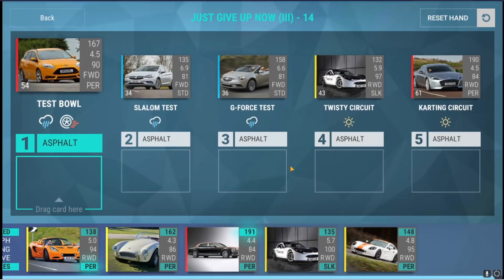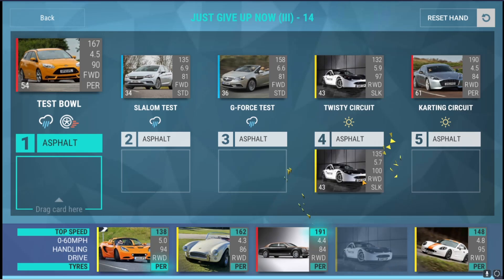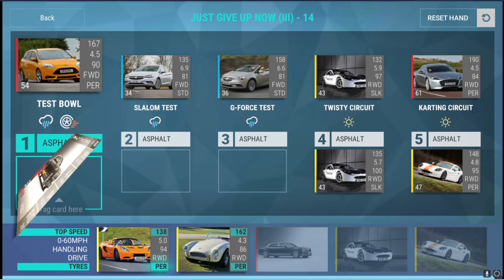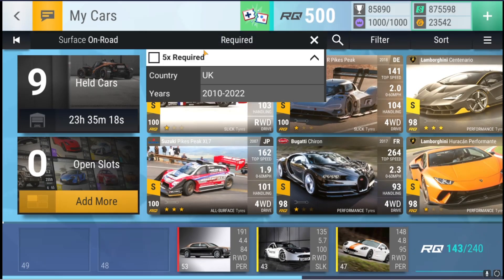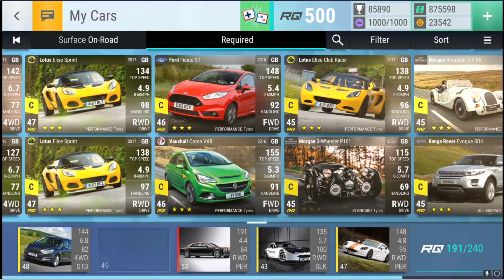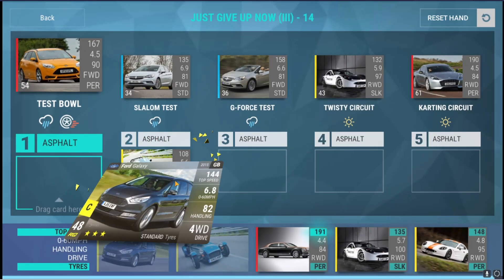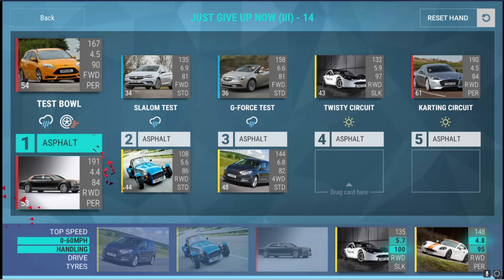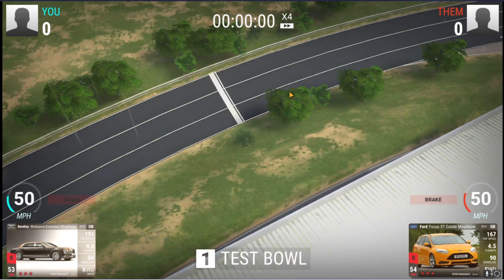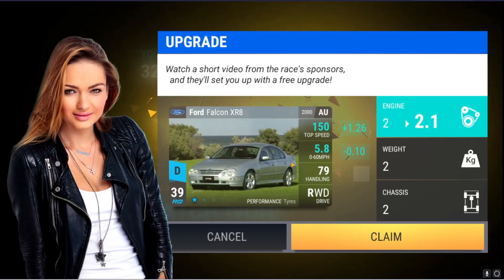Round number 14 and now we have a slalom test and a g-force test in rain. This can keep going, this can keep going, and then this can keep going. So we need a slalom test and a g-force test for rain for these two. Slalom test, g-force test, and then test bowl, twisty, and karting. So far we are absolutely smashing it, guys — very, very good.